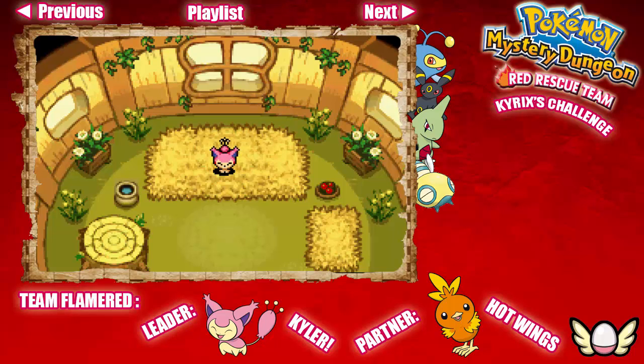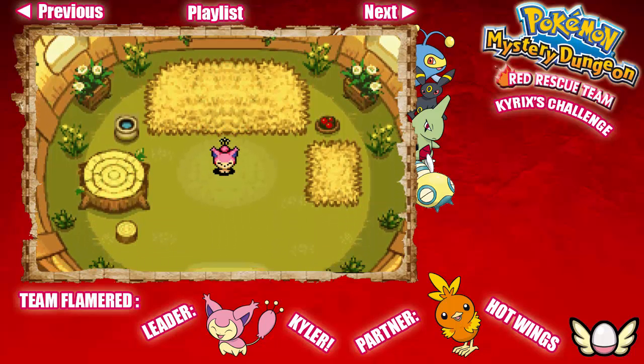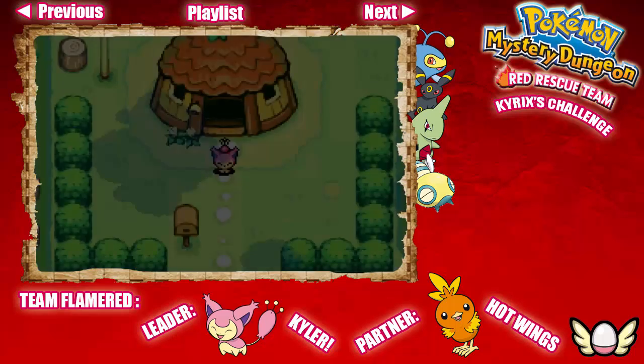Hey there everybody, it's MarioYoshi67 here, welcome back to more Let's Play Pokémon Mystery Dungeon Red Rescue Team. In the last episode, we started our adventure, meeting our friend Hotwings the Torchic, and we named ourselves Kyler and we are Skitty. We went to the Tiny Woods to save Butterfree and her baby Caterpie, as well as saved a couple of Magnemites stuck in Thunderwave Cave. In this episode, we're going to continue on and do some rescue missions.